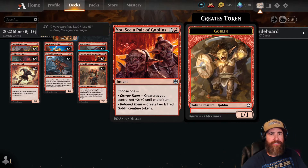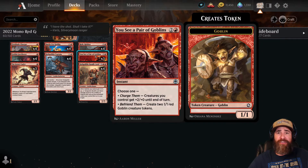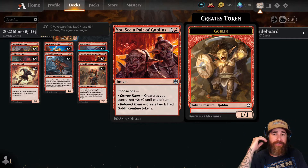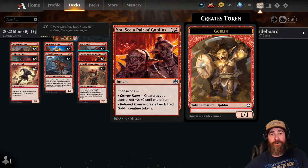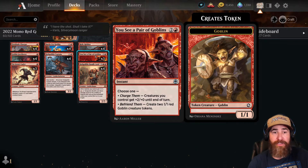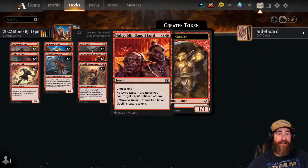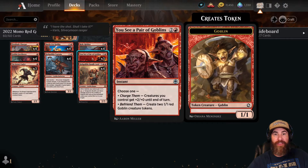We have three copies of Saw a Pair of Goblins — this card is absolutely bonkers. If you're going to throw the one-one red Goblin creature tokens, make sure you do it at end of their turn. It just blows people out of the water if they're not expecting it. Go turn three, end of their turn you cast Saw a Pair of Goblins, into a turn four Hobgoblin Bandit Lord or Trash Master, and you've got yourself probably three or four goblins on the board that can attack that turn and are all big enough to probably close out the game.